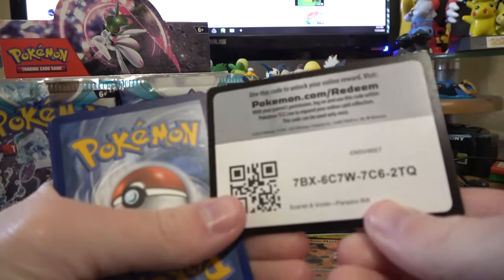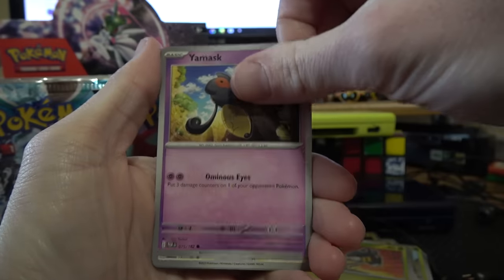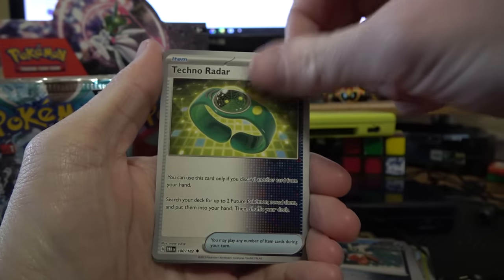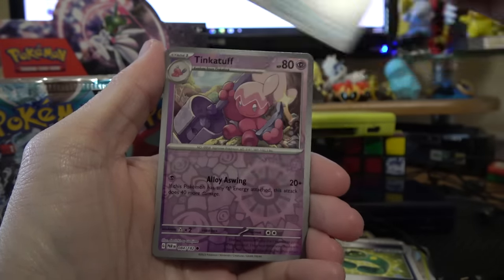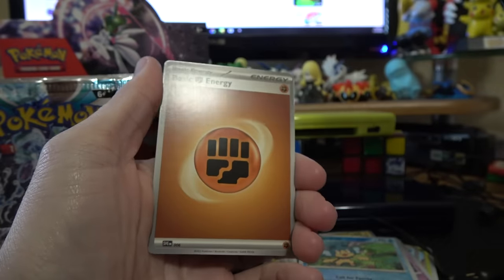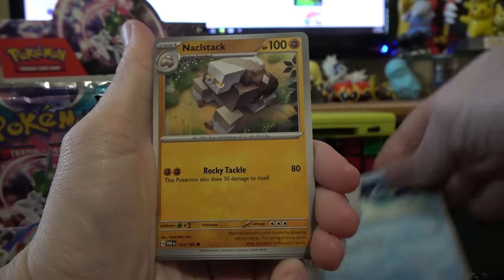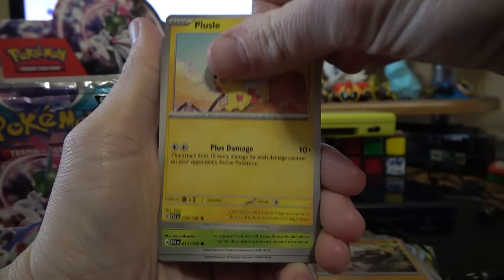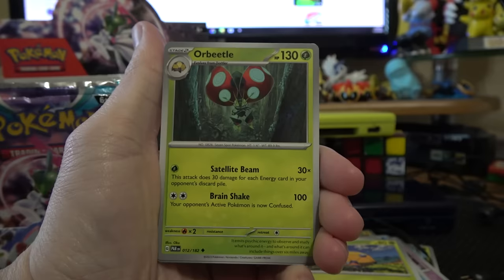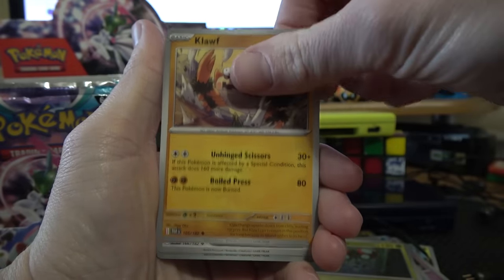Moving on to pack number two. Yamask. Spinda in the Moonlight — that's nice, I like that a lot. Techno Radar looks kind of cool as a trainer with that futuristic effect. Reverse Tinkituff, Reverse Panpore, Zashian Hollow, Fighting Energy. Hollows are so not exciting now that we've got one in every pack. I wish there was still some extra variety, like the old Cosmos pattern where you could get swirls and stuff sometimes.